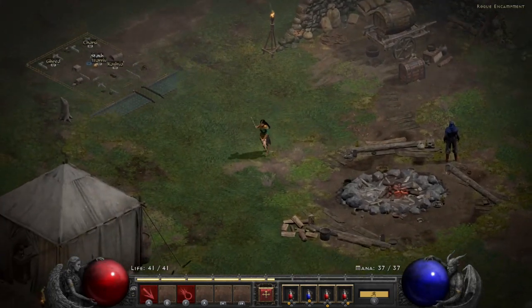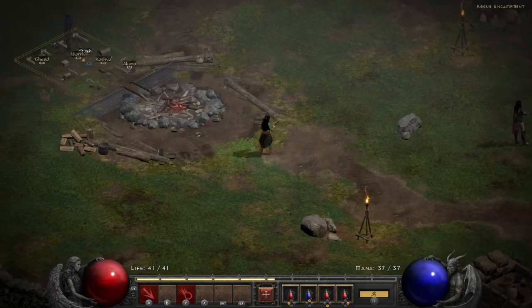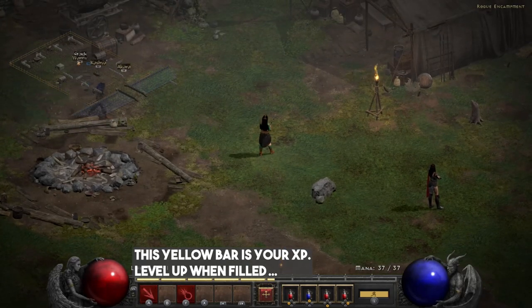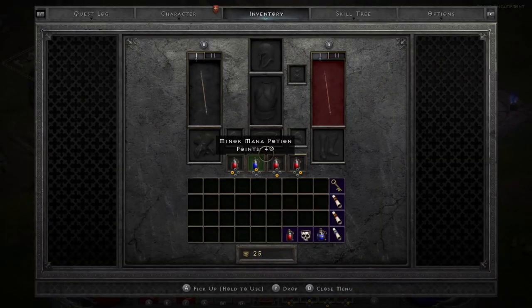We don't have Deckard Cain yet — he'll appear once you rescue him and will identify items for free. Down in the bottom middle there's a red box with a cross, which means my character is ready to be upgraded. After you do a little killing, you'll get some bonuses, and we're going to go through that.